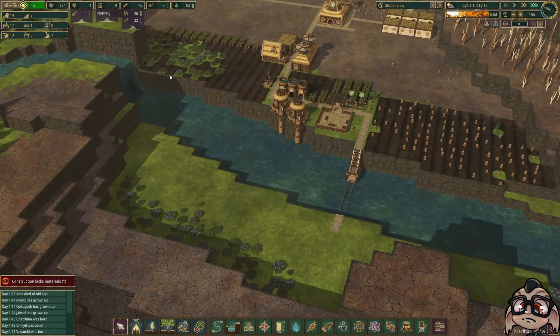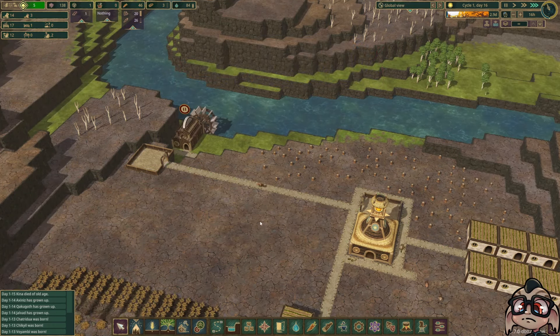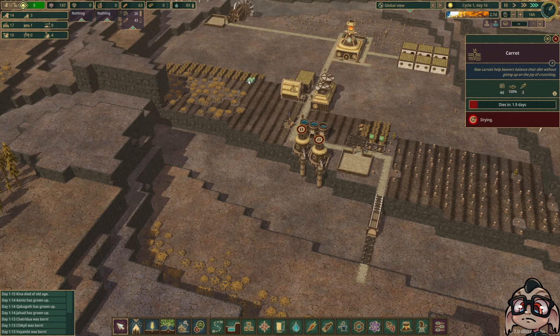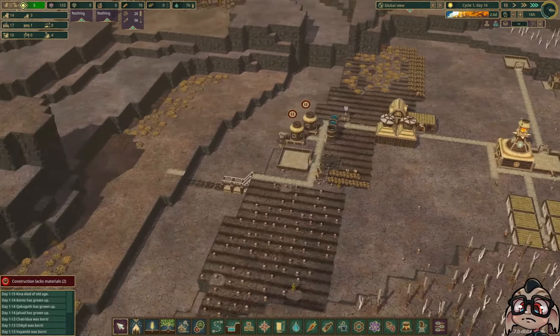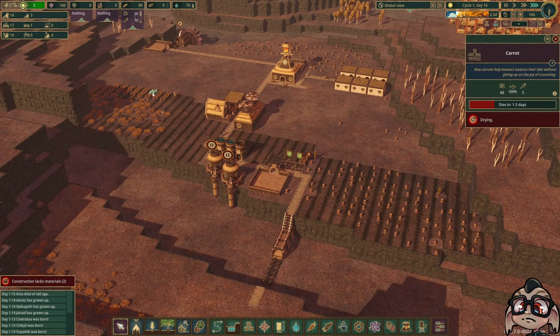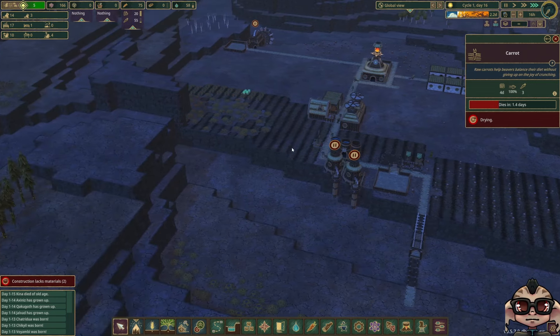So we're in a little bit of a catch-22 here — the drought's just about to hit us. Here it is. We can pause now because the water's going to dry up. We didn't get our dam built, which is annoying. Most of our stuff here is going to die. It dies in 1.9 days and our drought is 2.7 days long. This is a problem — we don't have any timber to do anything, and none of these plants are going to grow. Our food supply is okay, so we might survive the drought, but at what cost?